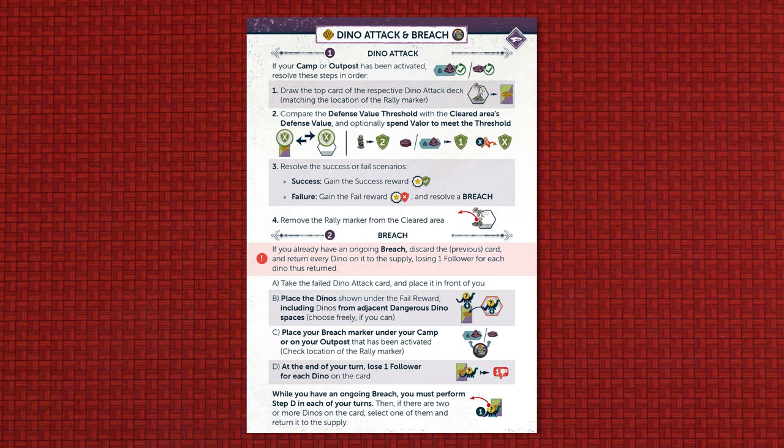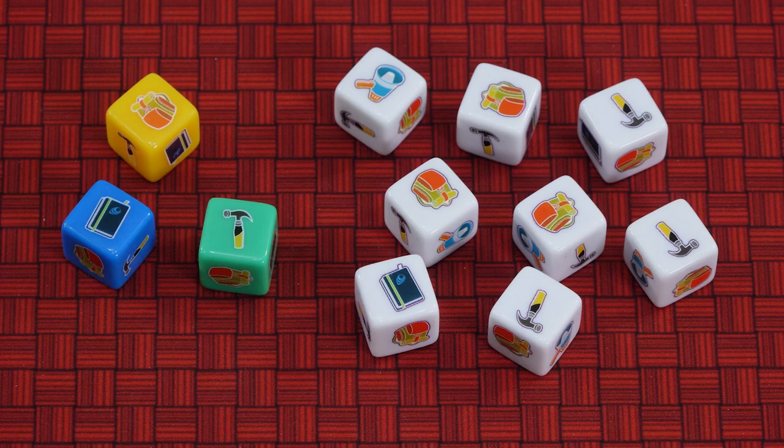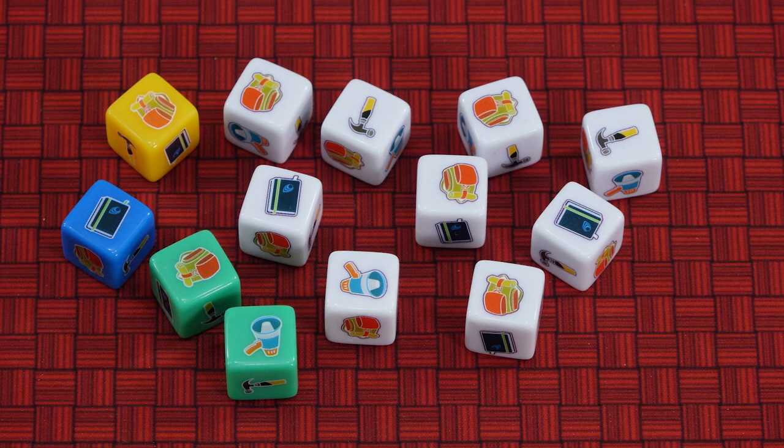Create the dice pool as you did in episode 1: take 1 die per player in the game and then add a number of neutral dice based on player count — 9 dice for a 2-player game, 8 dice for a 3-player game and 10 dice for a 4-player game. If playing with 2 players, also add 2 player dice of an unused player colour into the pool to represent the dissenters. Take the starter and temple adventure decks and deal one card at random from each deck to each player face down. You can look at your own cards but keep them hidden from the other players.